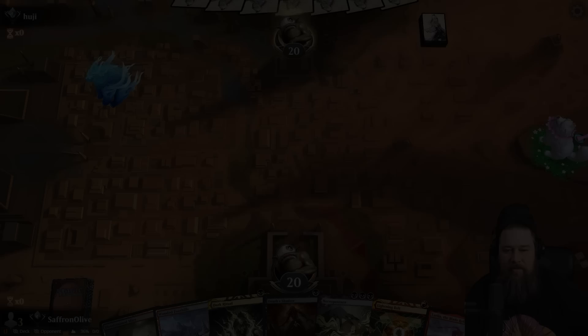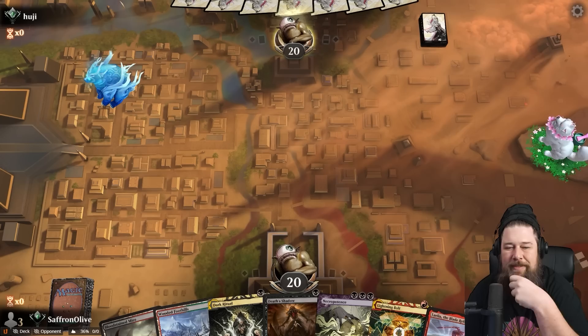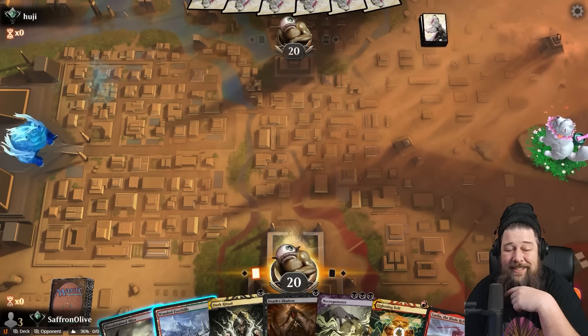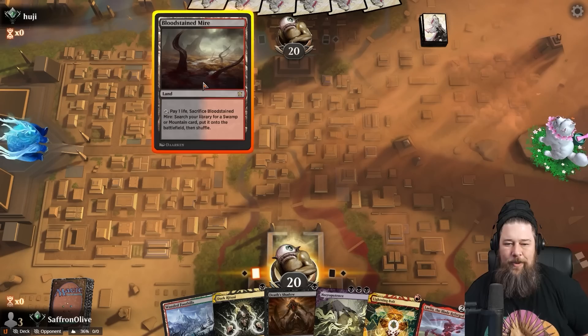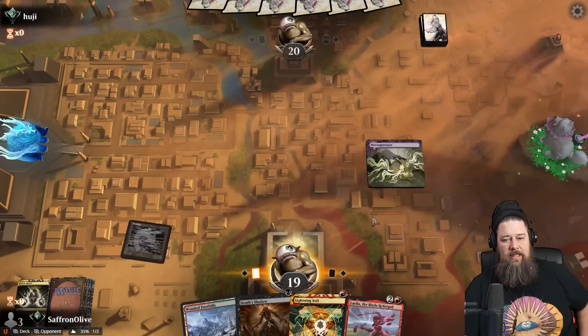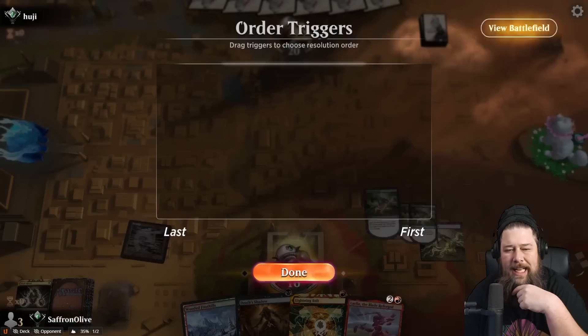The turn two kill seems pretty rare, which makes sense — you need two specific cards and two Dark Rituals. It's a very specific combination. The good news is even when we're not winning on turn two, this deck seems kind of busted. Let's do what we came here to do: fetch land, crack the fetch, grab a Swamp, then Dark Ritual out a Necro. We've got to activate it at least some since we're not drawing next turn. We draw Dark Ritual off the Necro.